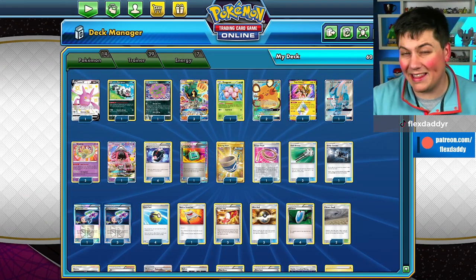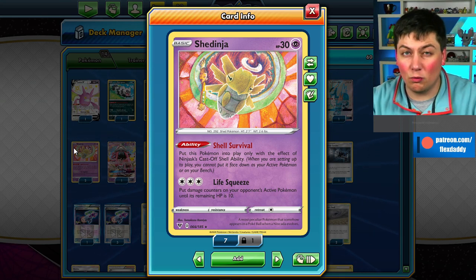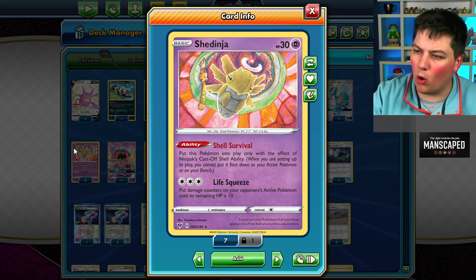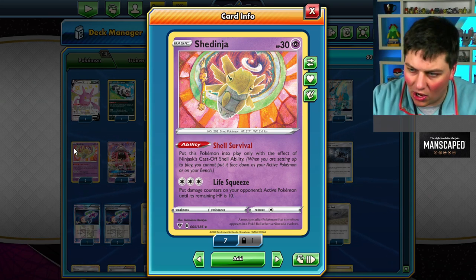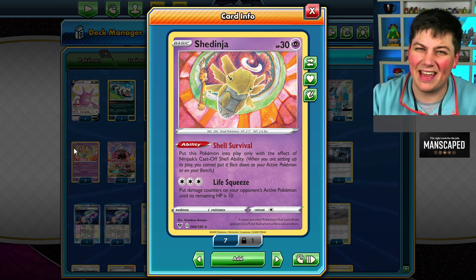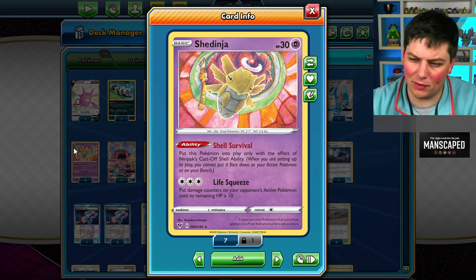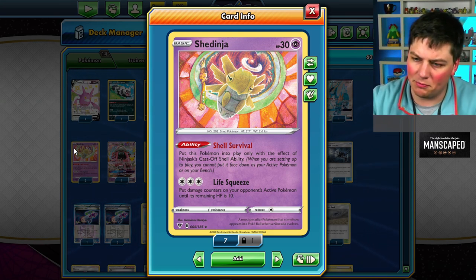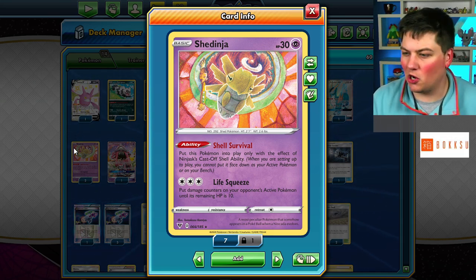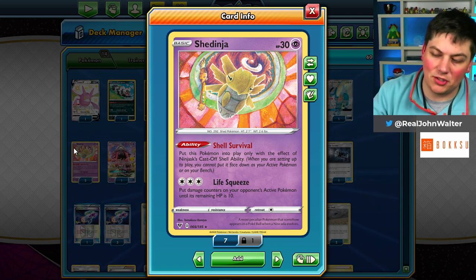Shell Survival is the ability, and this is one of the rare times we see an ability that's actually a negative — a hindrance to the Pokemon. It says put this Pokemon into play only with the effect of Ninjask's Cast Off Shell ability. So even though Shedinja is a basic Pokemon, because of its ability, you technically can't play it down to your field. There's Life Squeeze as the attack — three colorless energy. Put damage counters on your opponent's active Pokemon until its remaining HP is 10. That's so valuable. You can do a ton of damage to any Pokemon, but you're going to leave them alive. So how do we do that last 10 damage?